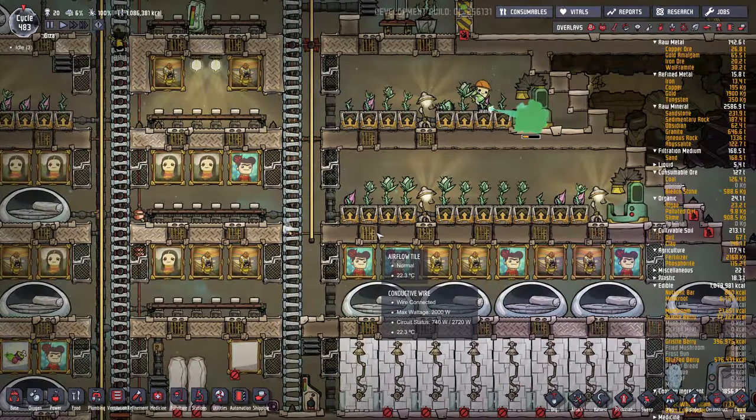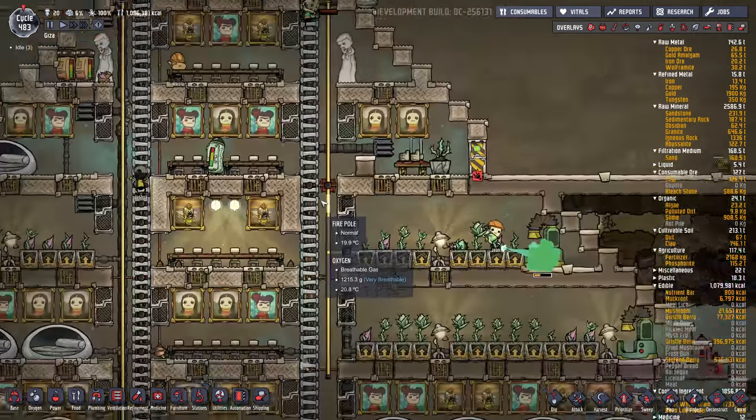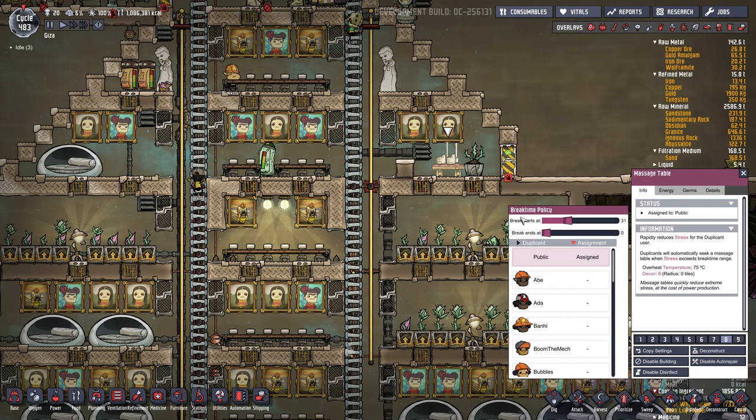One of the brute-force ways to reduce stress is the massage table. You can set a break time start threshold — if any of my dupes hit 31% stress, they'll jump on the table. I usually set it as priority 8 or 9 so they get on right away, and break time ends at zero so they stay until they're fully de-stressed. If many dupes are highly stressed, raise the start threshold to 80 and end at 60 to share table time, then gradually move the sliders left as stress comes down.